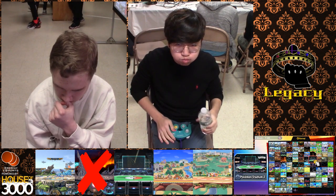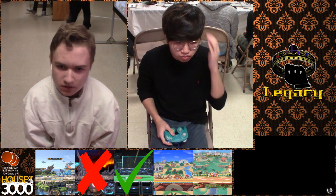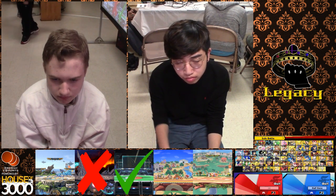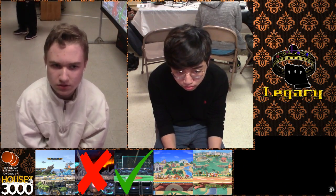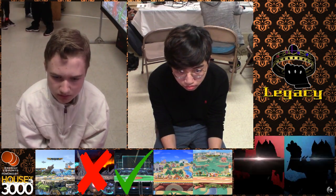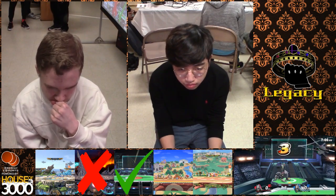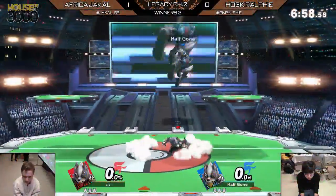If he just waited a little bit — not even a getup attack, just a neutral getup or a roll — it would have been better, because you're not in the danger zone and you're not getting hit. Wolf's F-smash is incredibly fast. It is safe on block if he spaces it right — I've seen the Wolf ditto. It looks like he's just sick of dying. On a successful hunt, the Wolf has claimed Pichu. But another wolf has come to claim the victories.